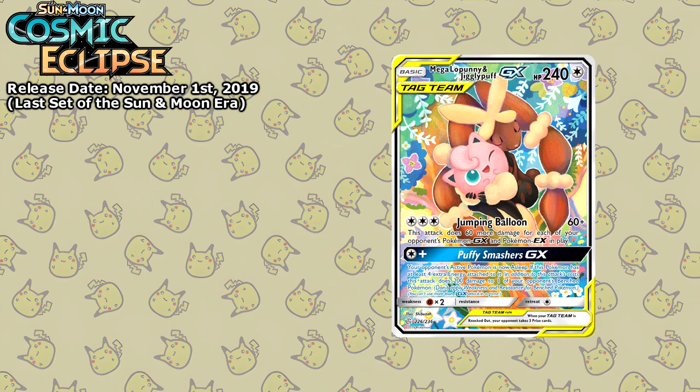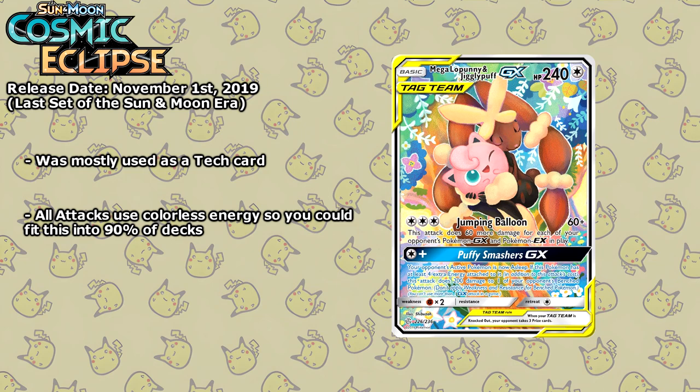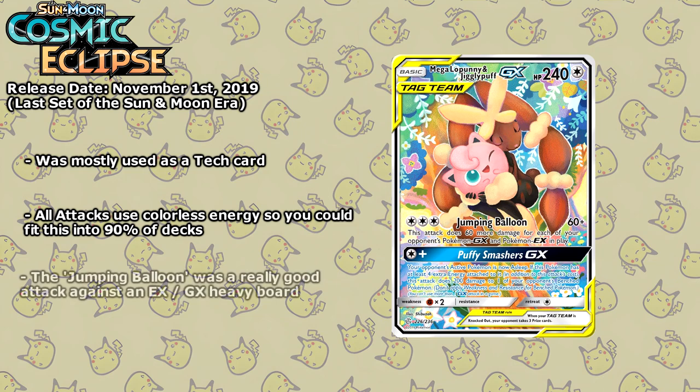In addition to its cute artwork, the Lopunny and Jigglypuff GX card wasn't half bad. This card wasn't played as a main attacker like some of the others — it was more of a tech card. First of all it uses all colourless energy, so it could be played in any deck. A 3 energy 60 damage attack that did 60 more damage for each of your opponent's GX and EX Pokémon in play. So like I said, it was a great tech card, but nowhere near as powerful as the next card.